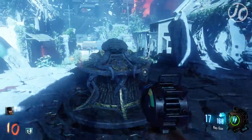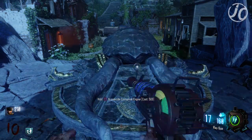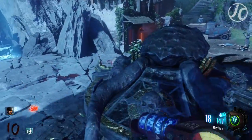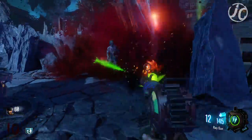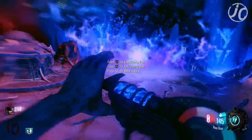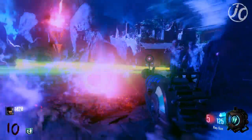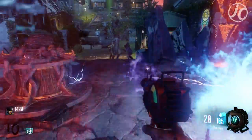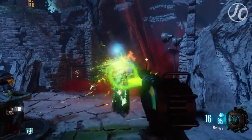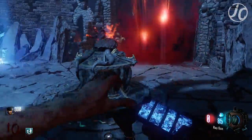The first thing you're going to want to do: there are four of these things on the map. All you have to do is get 500 points, activate it, and it starts a little ritual. Then you do the next step. It's only a one-time spend of 500 points — after that, you don't have to spend any more money. You have to do this four times to complete the first step. It's pretty simple, nothing hard or difficult.